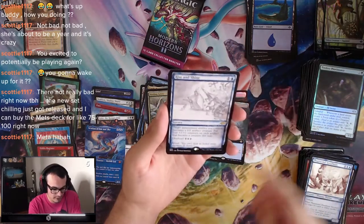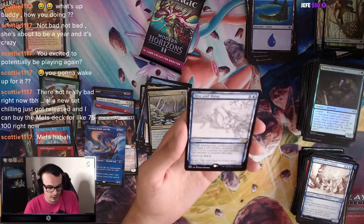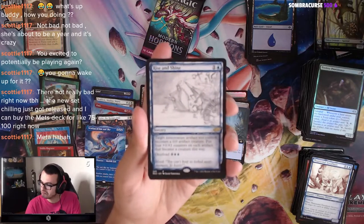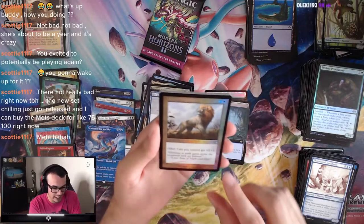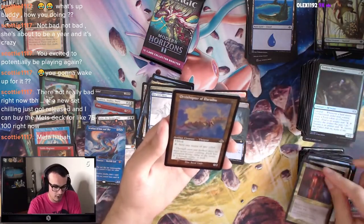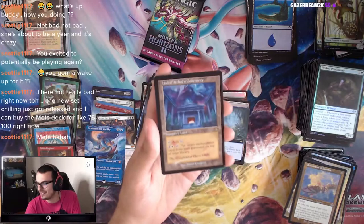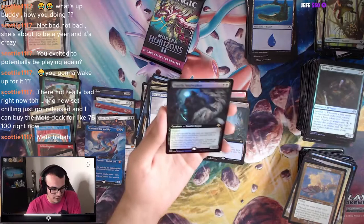We got Rise and Shine — makes an artifact you control into a creature and puts four counters on each artifact that became a creature this way. It has Overload. Nice! King of the Pride, Terminal Agony, Ornithopter of Paradise. And another Hall of Heliod's Generosity — we've got three of these now.